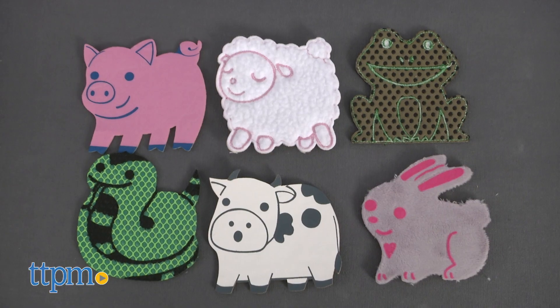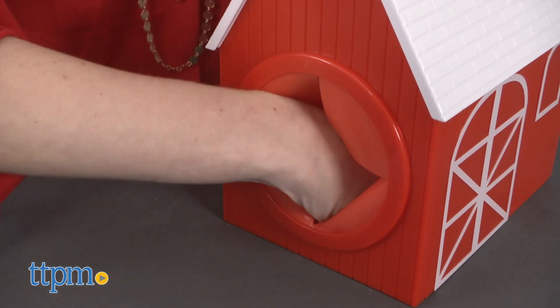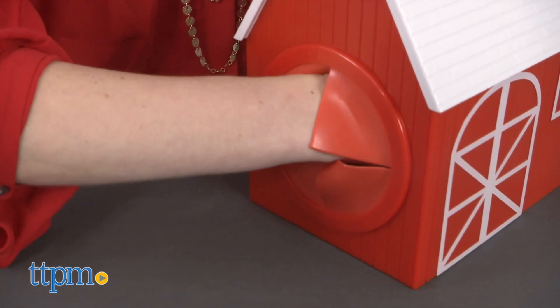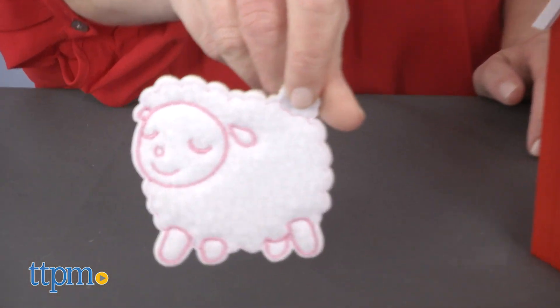This is a really cute game that challenges kids to pay attention to detail and sequence information in steps. The different textures and patterns on each animal provide a great sensory experience for little ones, and we like that there are different ways to play that promote imaginative play too.